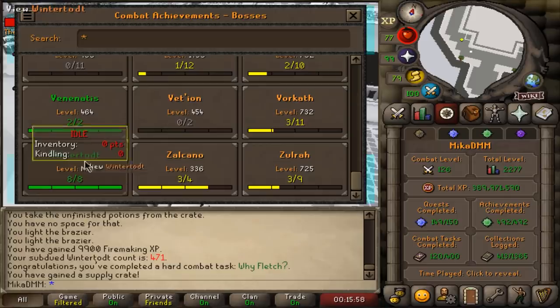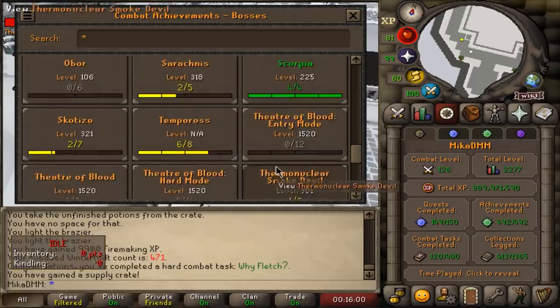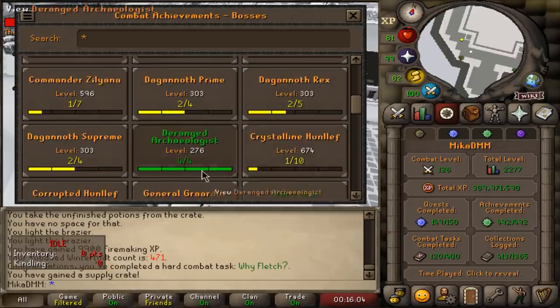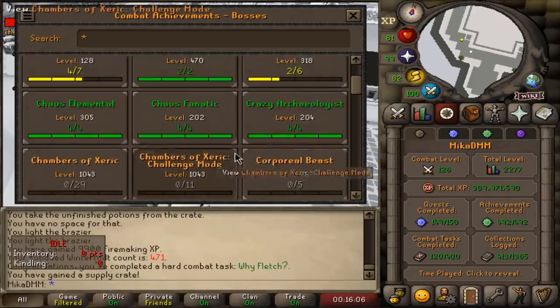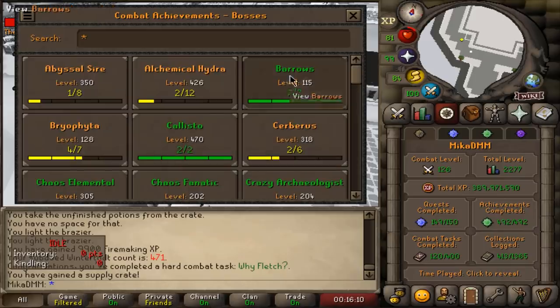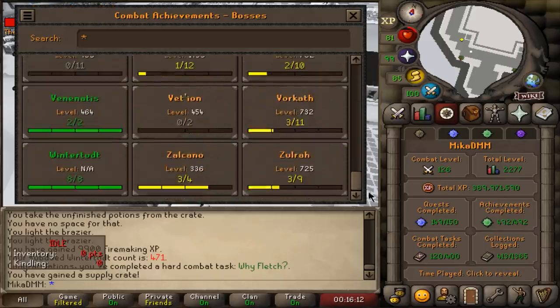We now completed another boss. Looking at the green stuff: Wintertodt done, Venenatis done, Scorpia done, Mimic completed, Giant Mole done, Deranged Archaeologist done, Crazy Archaeologist done, Chaos Fanatic, Chaos Elemental, Callisto, and Barrows. That is all we did in this video.